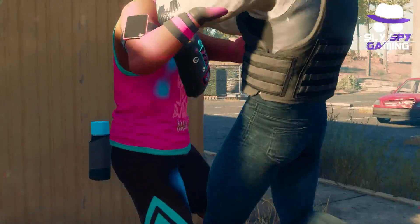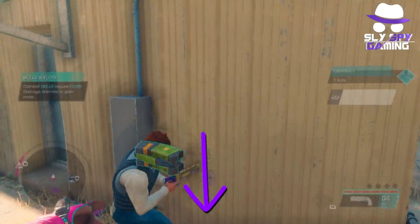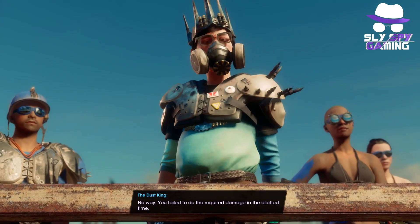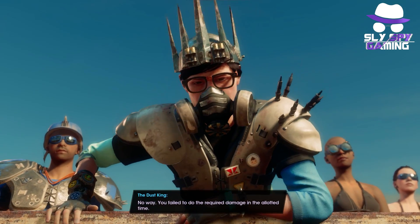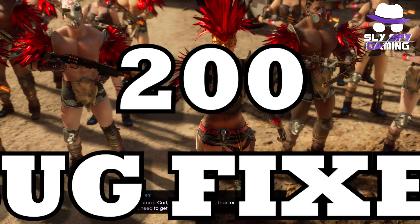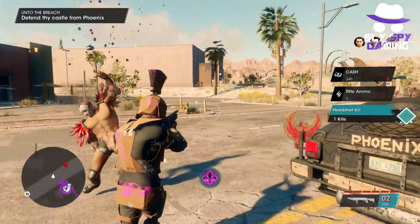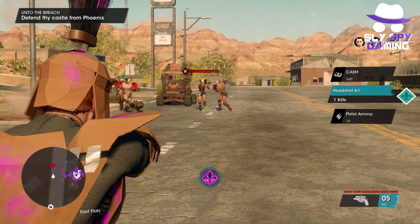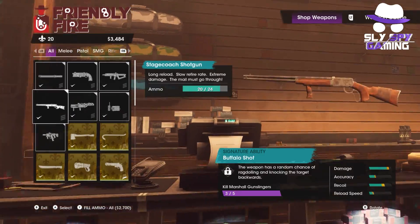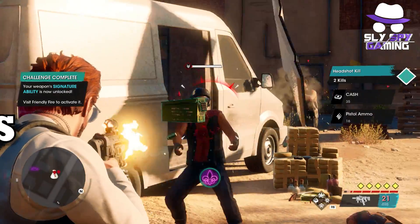If you are looking for a specific section, feel free to head down to those timestamps in the description below. I've also added the links to the official patch notes in the description if you want to check those out. To give you an idea of how massive this update actually is, it includes over 200 bug fixes. The main focus is stability and co-op gameplay issues, though they have also sprinkled in some new features.